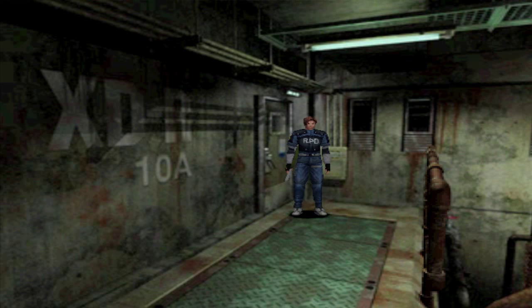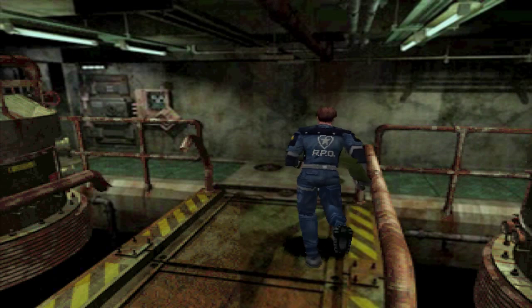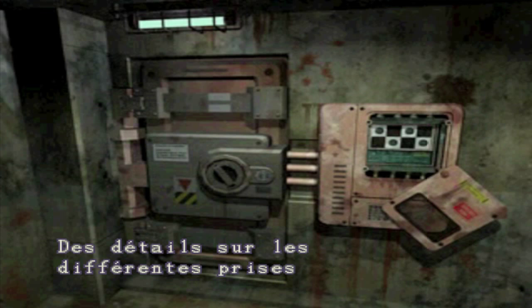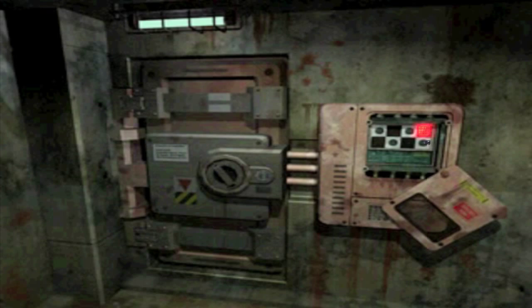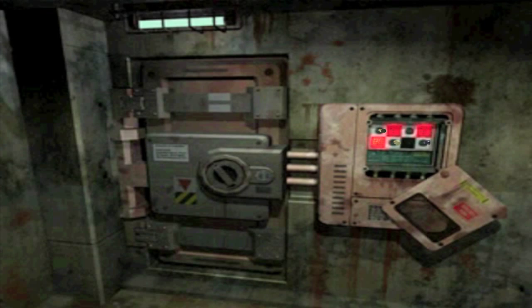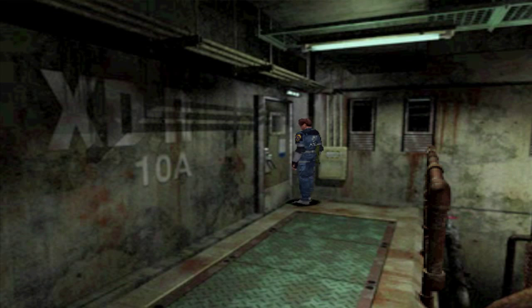Au jour d'aujourd'hui avec internet on sait tous que quand un jeu propose plusieurs fins, c'est facile de le savoir. Mais à l'époque en 96-97 c'était une autre histoire. Les prises fous servaient à ici. Ce tableau sert à ouvrir le verrou : insertion prise roi, insertion prise tour, insertion prise fou, insertion prise cavalier. Celle qui nous manque c'est la prise cavalier, qu'on récupérera dans pas très longtemps.